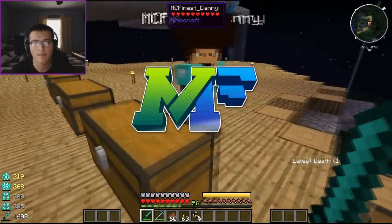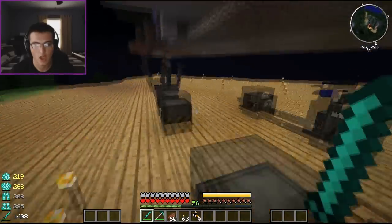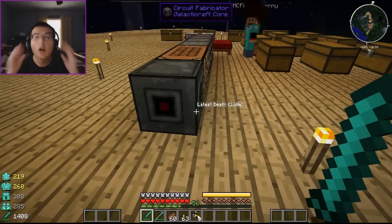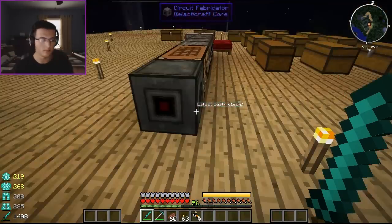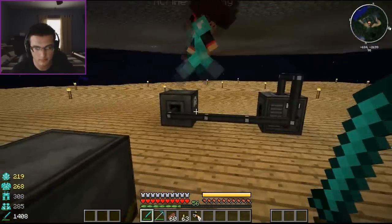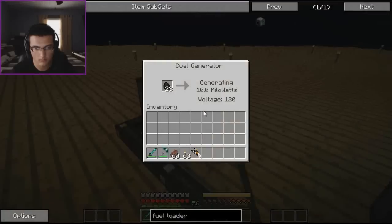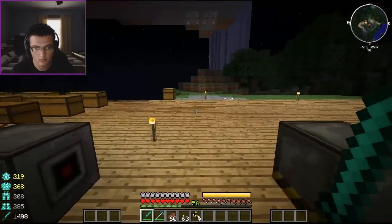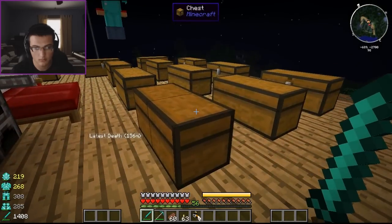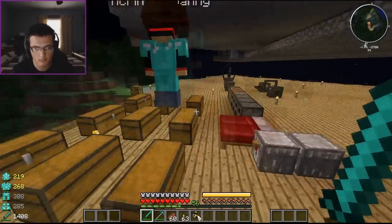Hey guys, what is up? It is Minecraft Linus here, and we are back with another Mod Ventures series. We're almost to the moon, you guys — we're almost there. We just got the oxygen stuff, which is the last bit, and then once we get that, we're ready to go to the moon and start adventuring. I know a lot of you guys have been complaining that we haven't been adventuring a lot, but this is the last step, so please be patient, and we'll be on the moon. It'll be mind-blowing.